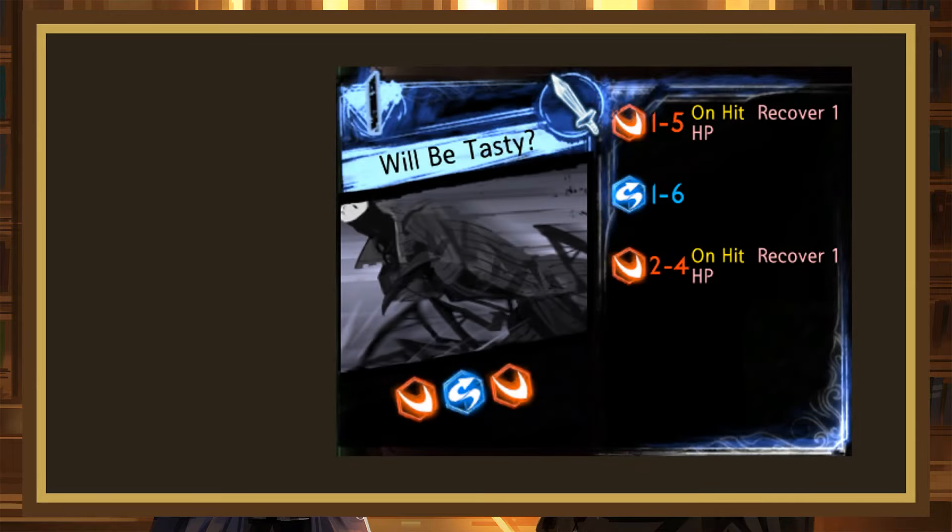Will Be Tasty is a 1-cost rolling 1-5 slash, 1-6 evade, 2-4 slash, with both slashes recovering 1 HP on hit. This page is pretty bad — the damage and clashing potential are both low, weak evades aren't where you want to be at, and there aren't any useful status effects. This is just a D.